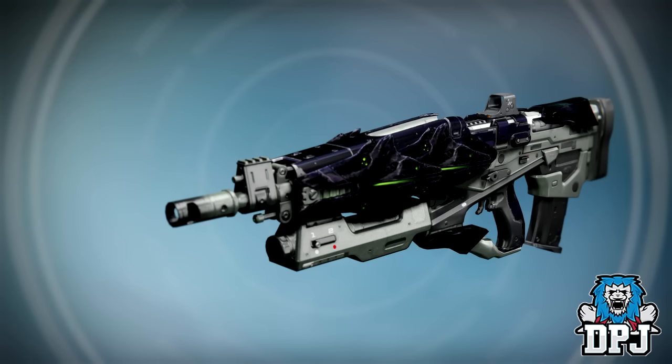Next up we have the Oversoul Edict, the Crota's End pulse rifle. This offered arc burn back in the day and will do again when it returns with Age of Triumph. When I saw the Crota's End raid weapons via the stream yesterday I didn't see much of a difference in the adept versions, but it's clear now there is a difference — it's kind of a dark bluey purple highlight to them, looking sweet.